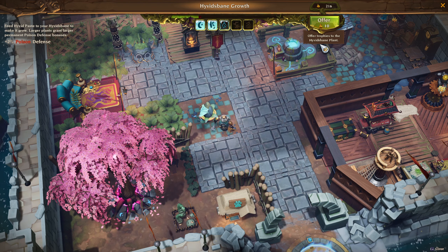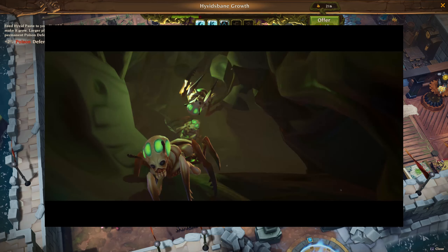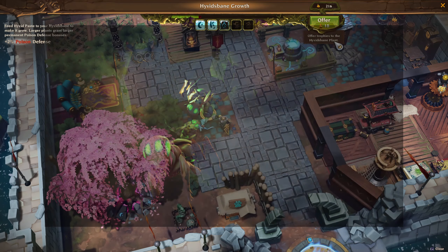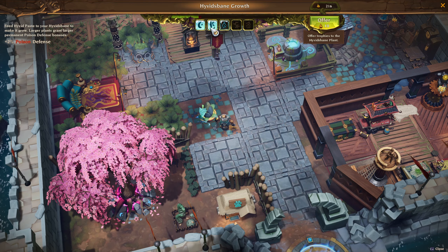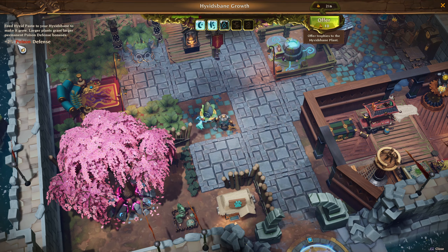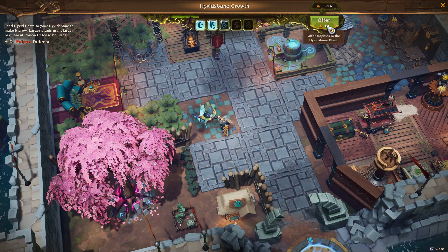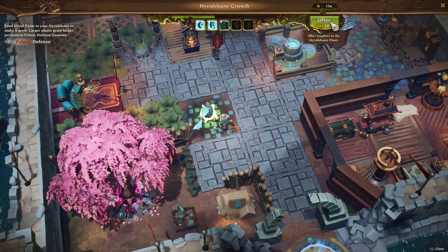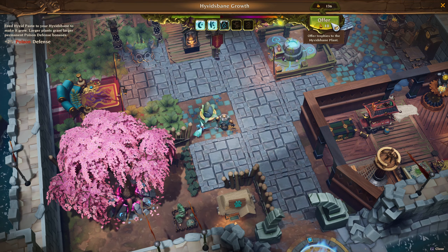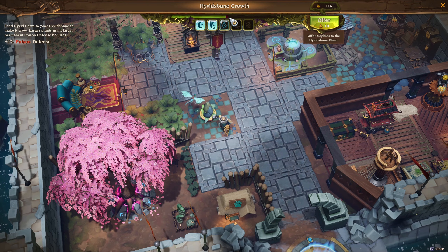You need Hyavidsbane plant, which you get from defeating insect-type enemies. I already leveled it to level two, so I have plus two Poison Defense. Let's try offering some trophies — it's a small amount but that's okay.